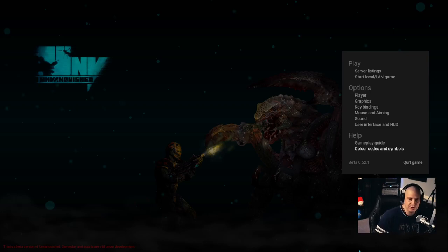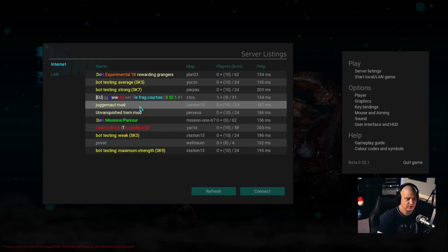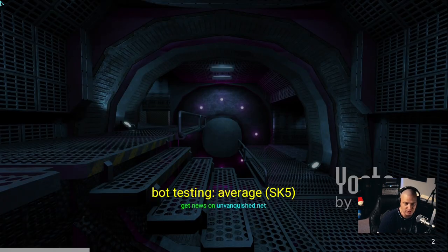One thing to know about Unvanquished is that it's a team-based first-person shooter. There are two teams — you're either on the alien team or on the human team. Humans are slow and have human-like weapons: guns, flamethrowers, saws, and things like that. The aliens are monstrous creatures that move very fast, much faster than humans. They're much stronger, and they can crawl on walls and ceilings. It's a really interesting take on the team-based first-person shooter.